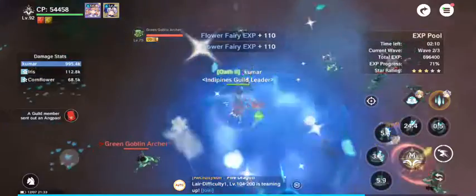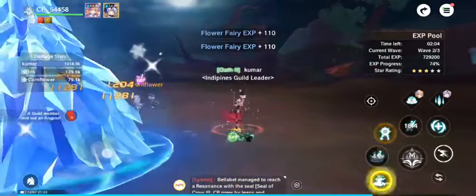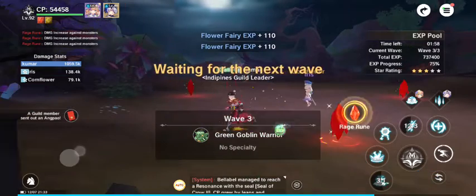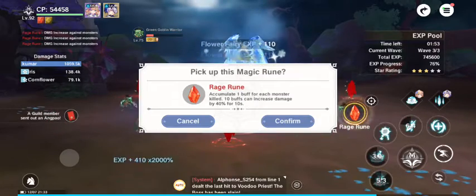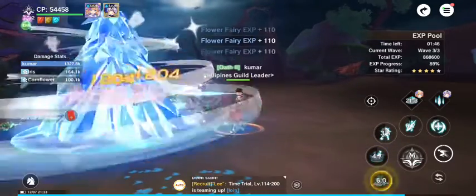You also have to look out for this thing here — it can come up anywhere, so you have to move around and get that Ryun Kester. It gives a buff: accumulate 1 buff for each monster, and 10 buffs can increase your damage by 40% for 10 seconds. So you have to do these two things.